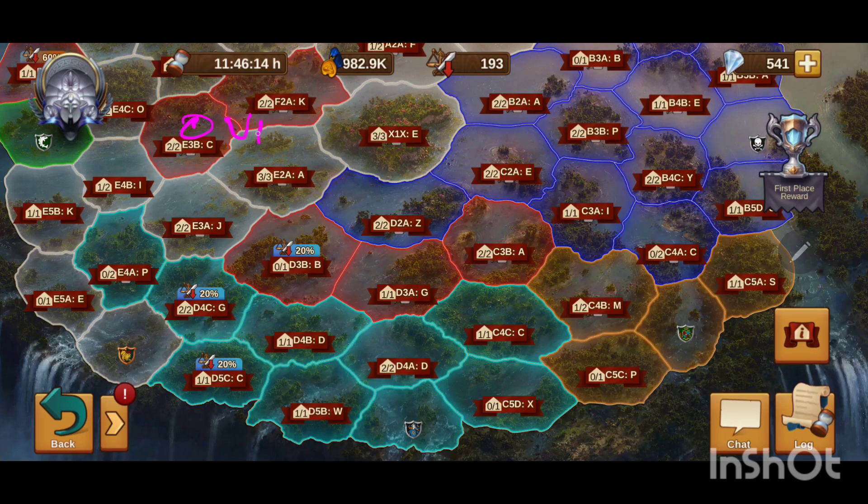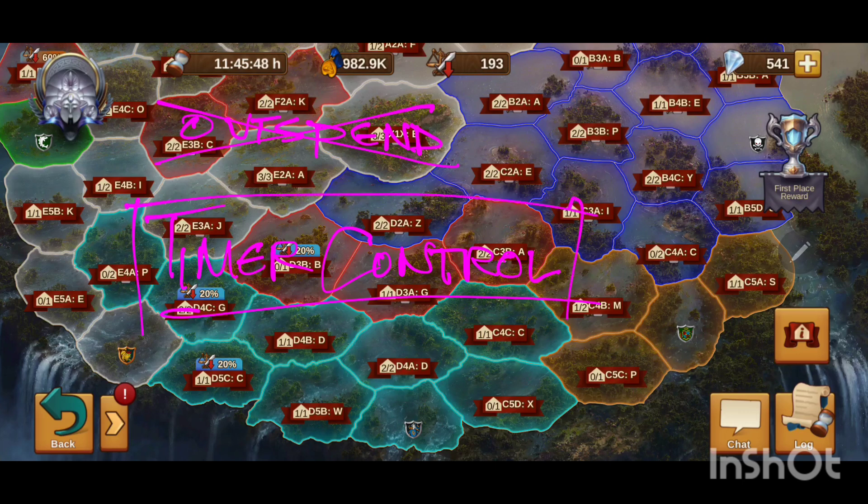Number one strategy is outspend, which doesn't really fit the Goon Squad mentality. Number two strategy is timer control — this is a big one and very much how we operate. Timer control kind of eliminates the need to dump resources, and in my opinion it's the biggest part of GBG strategy. Let's look at a practical example.